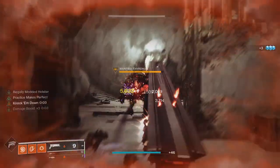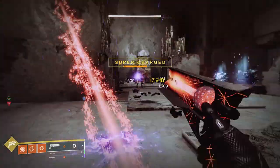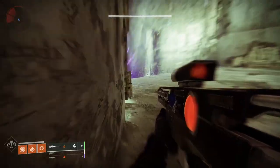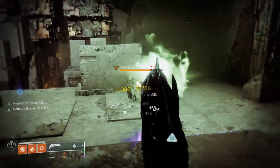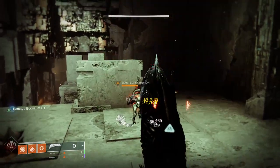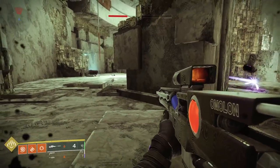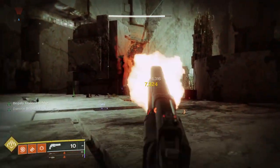There's a very deadly combination in PvE for hunters this season in the form of Lucky Pants and hand cannons. A recent change to Lucky Pants and Illegally Modded Holster combined with exotic hand cannons is very effective in PvE content in terms of damage output. Today I'm going to go through some of the best exotic hand cannons to go with Lucky Pants and look at those damage numbers.